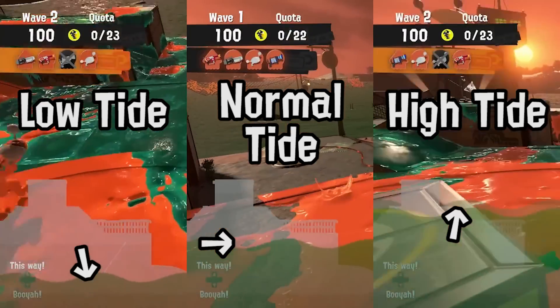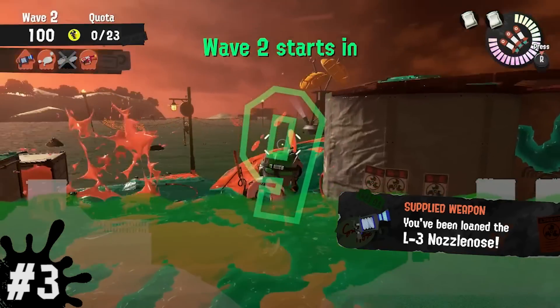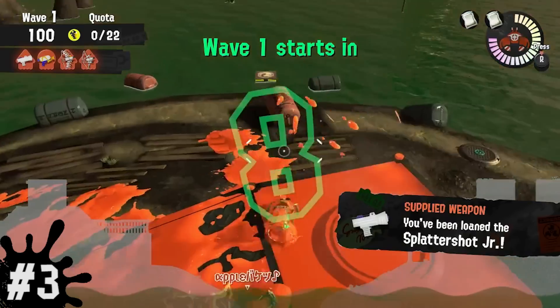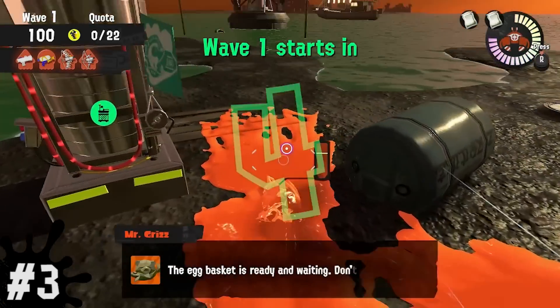If it moves lower, it means it'll be low tide, and if it moves much higher, then it'll be high tide. You have no idea how many times I've seen people drown themselves because they didn't know about the water level when it's right there on the screen. I'll admit for a while, I didn't know about this either. This will give you a really good head start for what to expect.